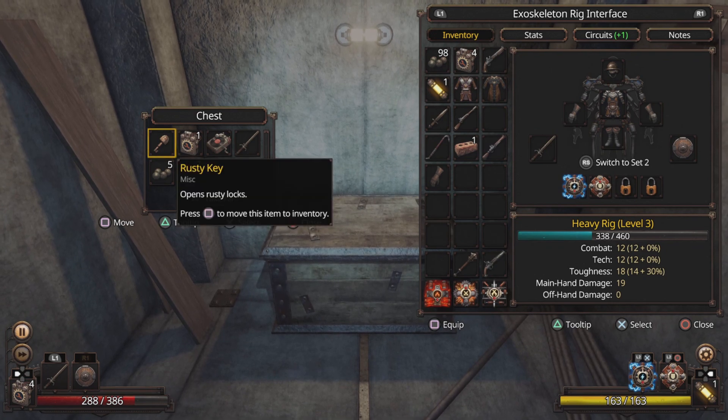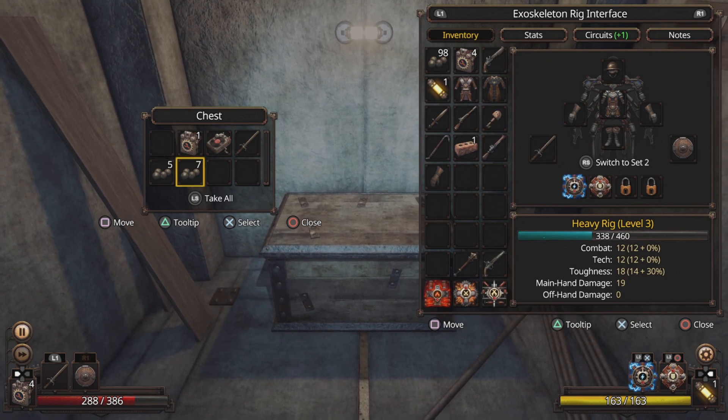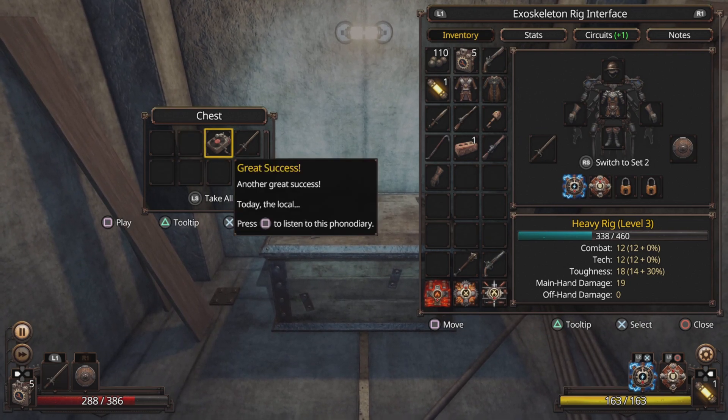This has got to be it. No — it's the rusty key, I thought it was the fumium key. Well, let's take it. Can we carry more than a hundred? Yes we can — that's good. It says 'Great Success.'